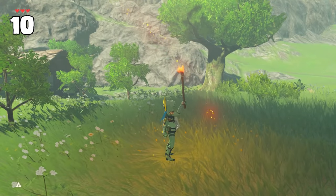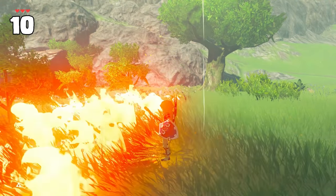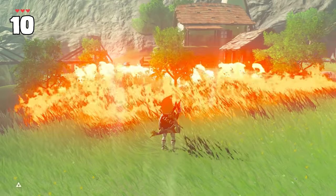Head to Link's house, then either burn or spin attack his flowers specifically on his lawn. They act really weird.